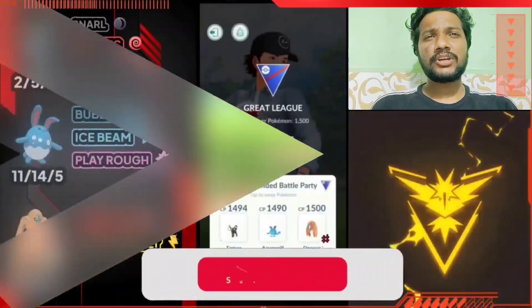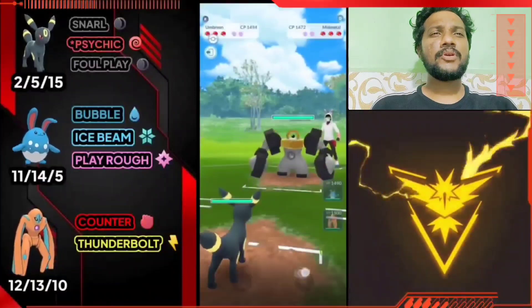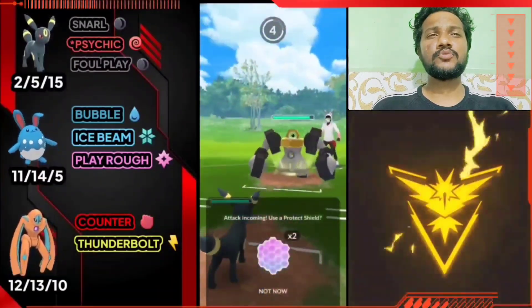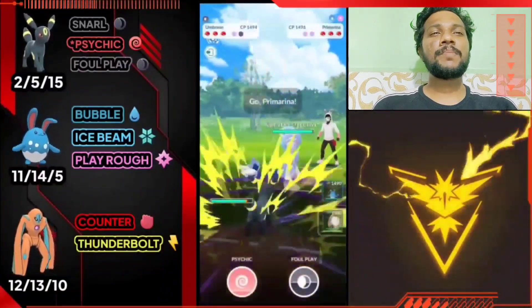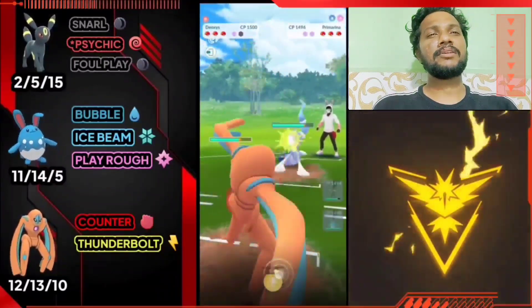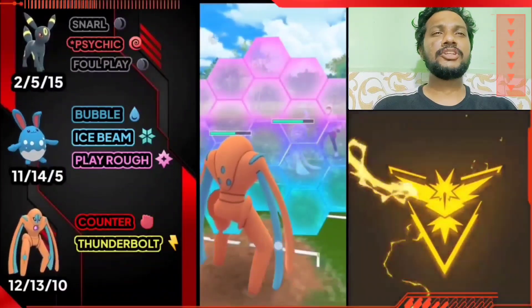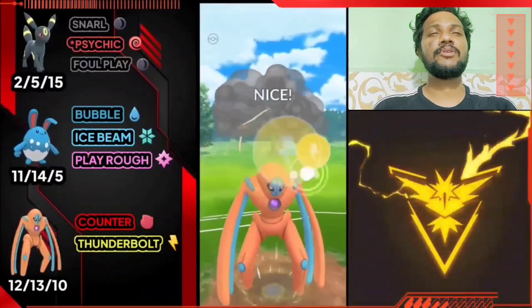I am using Umbreon as the lead, with Azumarill and Deoxys Defense in the back. We're up against Malmetal — that's an average matchup. But Malmetal has Superpower which is super effective on Umbreon, so I'll use the Umbreon shield. It has Primarina with Waterfall. I'll bring in Deoxys Defense because Thunderbolt is good here, and I'll use a shield to absorb damage. The opponent has two shields and full advantage.